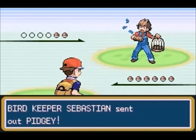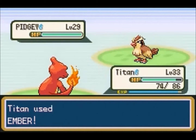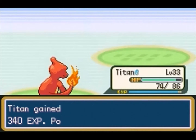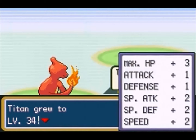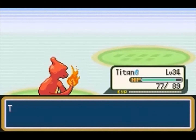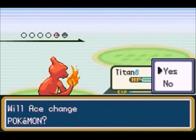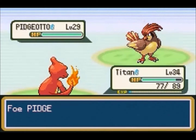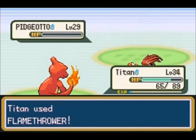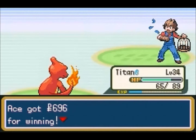Here's one of the Bird Keepers — there's a lot of these on this route. If you have any Rock, Ice, or Electric types you're not gonna have any problem here. I just realized I use Sammy against almost none of these even though he has Rock Slide. Titan gets up to level 34 and learns Flamethrower, which is so much stronger than Ember — it's really really good. Unlike Ember it doesn't have a lot of PP, but it'll do the job pretty well.